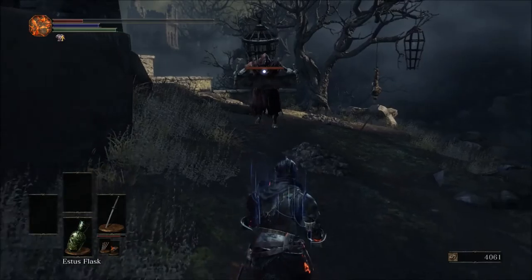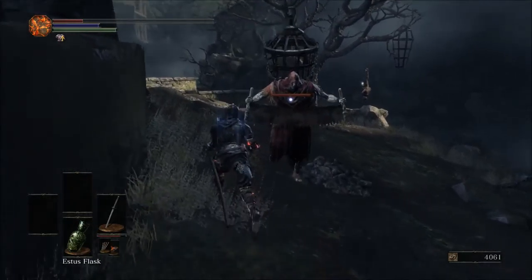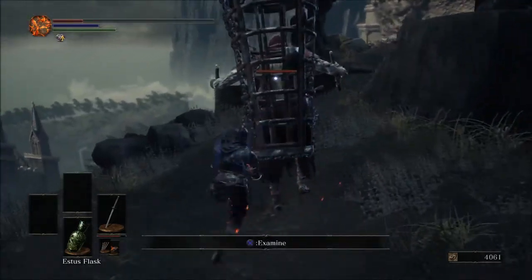Here you will find an enemy with a cage on his back, and he will not be hostile. Do not attack him — instead walk around to his back and examine the cage.